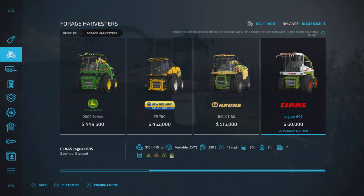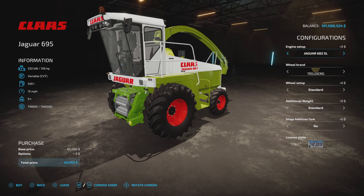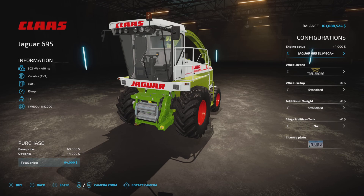Only $60,000, so very affordable. It has 316 to 410 horsepower, variable rate transmission, 550 liters of fuel, 15 mph traveling speed, and 80 liters of silage additive capacity at 9 tons. Engine choices are 316, 326, 342, and 410 max horsepower for only an extra $4,000 — a steal of a deal.